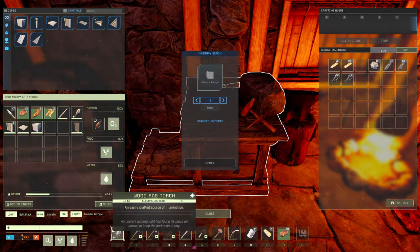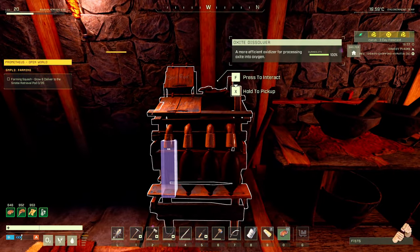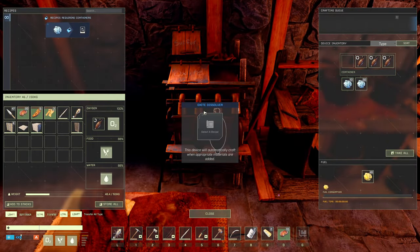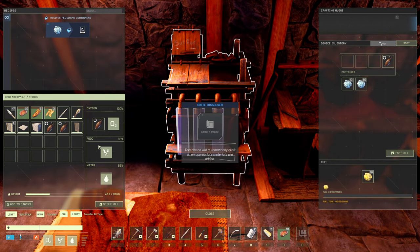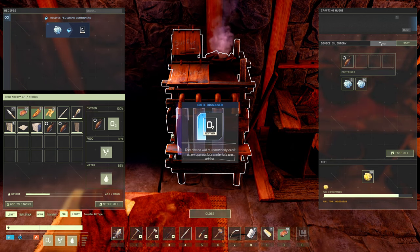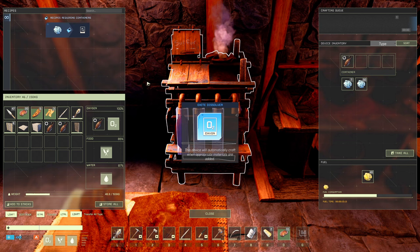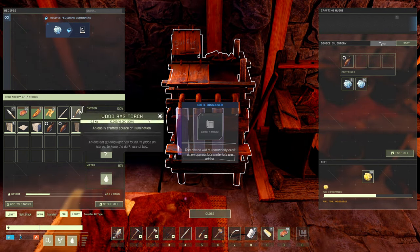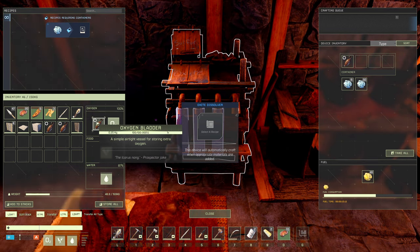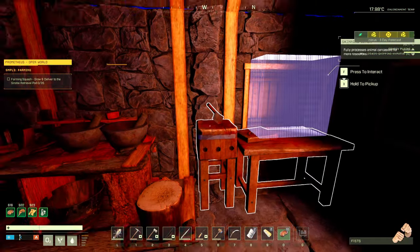We have a torch on us and another one there just in case, so that's working. I did put the oxide dissolver out, so we are going to take those two and leave this one behind to fill up. We'll put this one on for us, so that should work. Look, that one's already full - that's perfect. And this lasts quite a long time, so I'm okay with that. What else are we gonna need? I don't think we actually need anything else.